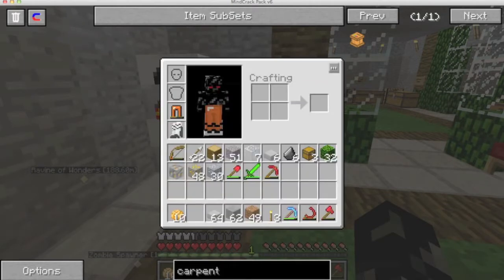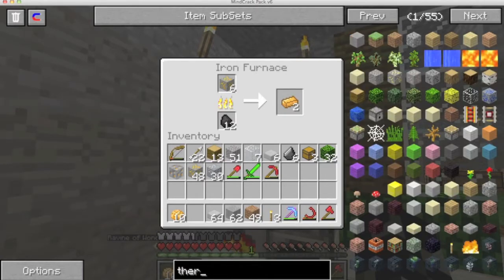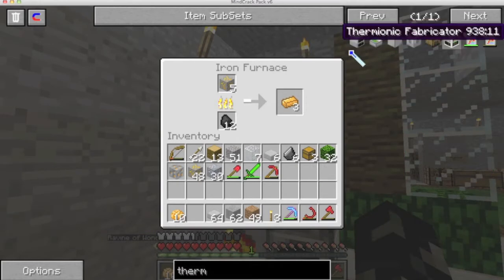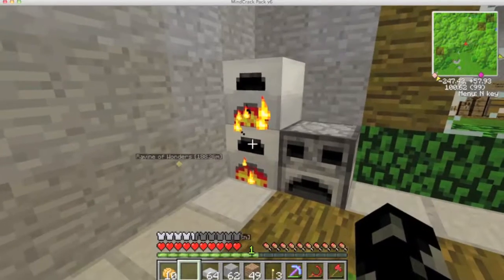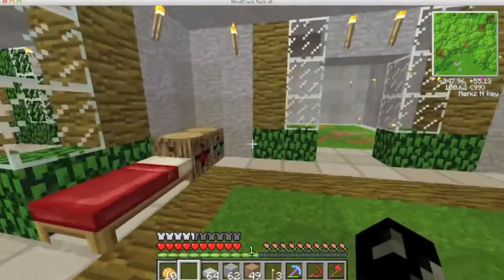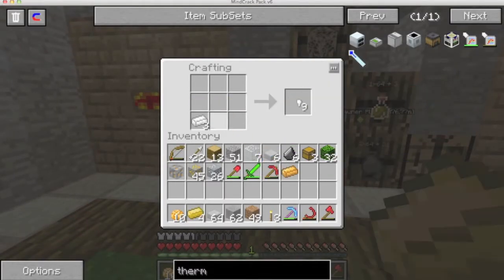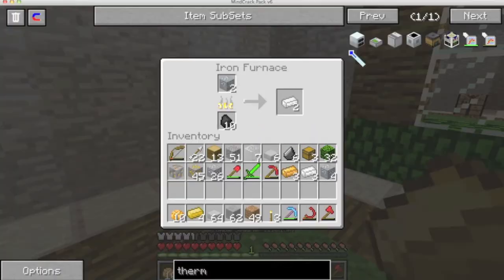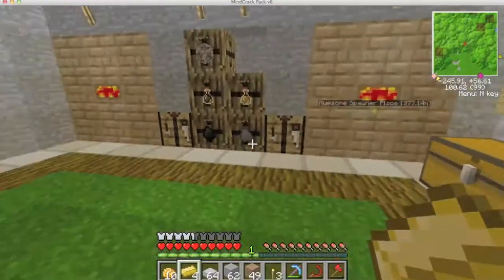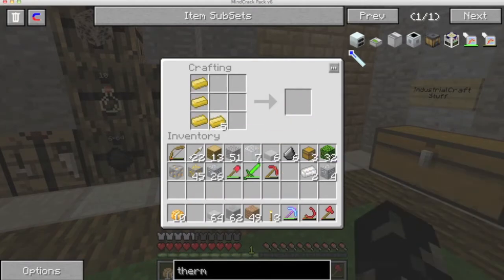I thought I needed some bronze - I need quite a bit actually. The thermionic fabricator requires more bronze and gold, so I need a bit more. I don't quite need that much tin. I should in a second have enough bronze for at least one sturdy casing.